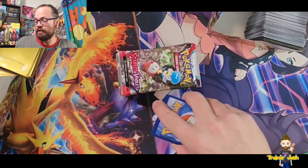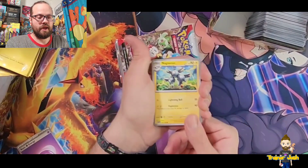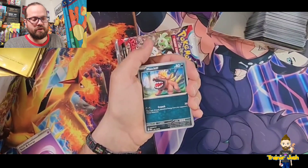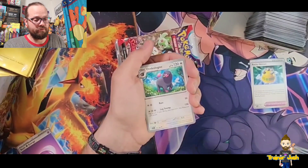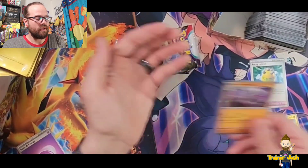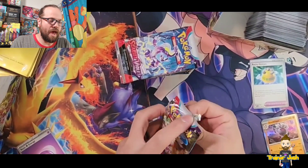I'm giving the codes away as well. Starting out with a Magneton, Clawitzer, Greavard, Mabosstiff, Rocky Helmet, Oinkalone, Reverse Holo Hypno, Reverse Holo Dolliv, and a Holo Annihilape on the end. All right, on to the second pack.